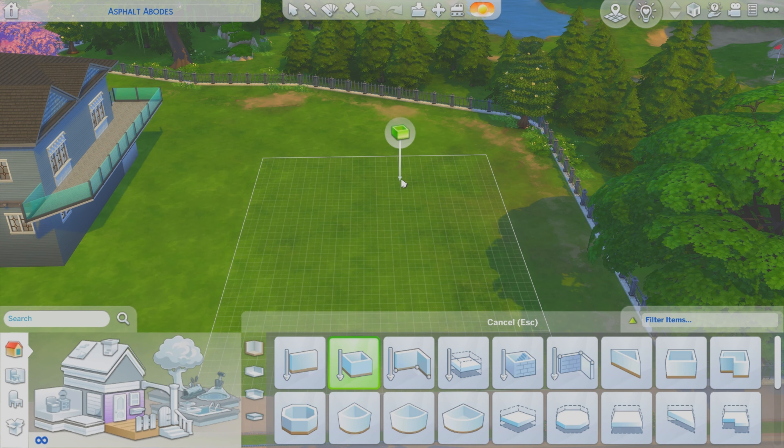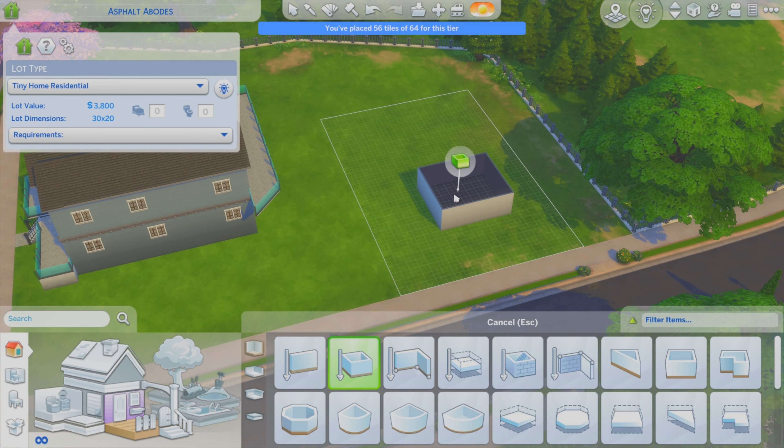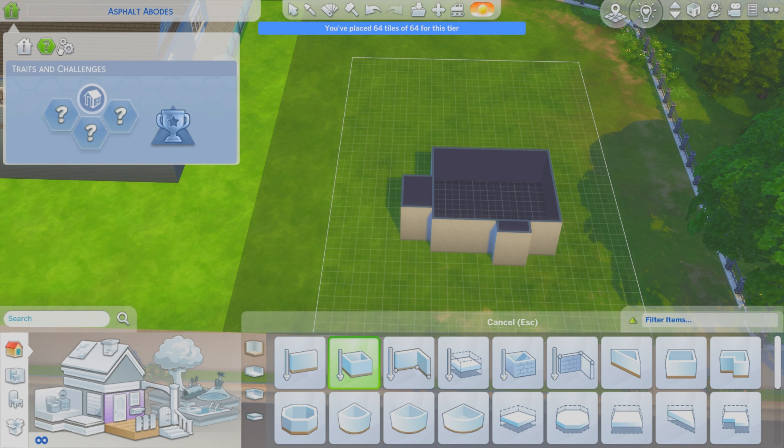I don't know what kind of house I want to build. I did choose a small lot, but of course it's right next to the Zillow home that I built which is massive. I'm almost kind of thinking I want to do a tiny home — I haven't done a tiny home in a while and they can be a little on the more challenging side.